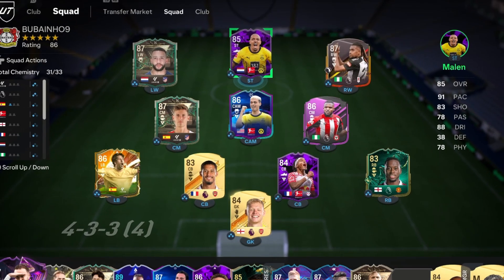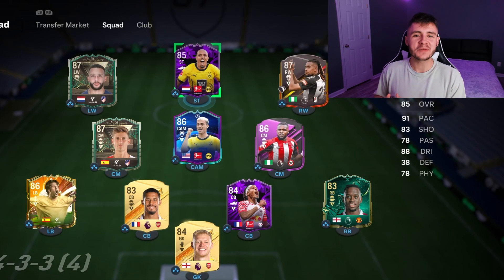This is the team we're going to be using in Fut Champions to test out the new Malen card. We're going to be playing him at the striker position in the 4-3-2-1 formation, so without further ado let's jump into game number one and see how good this card really is.